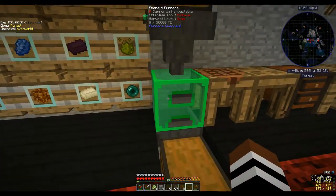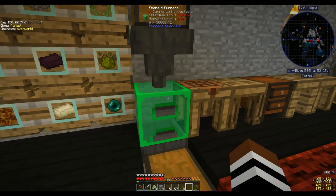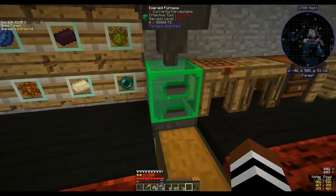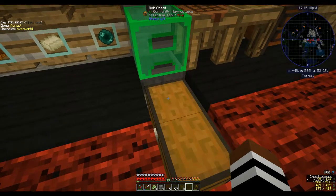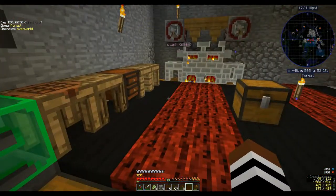I've moved my furnace down here, and I've also discovered that even though it says you can use a pickaxe to pick up the furnace, if you break it with upgrades inside you lose the upgrades — that was a bit of a pain. But every time I go out mining and come back I just put stuff in the chest and let it do its thing, and it's going pretty well.